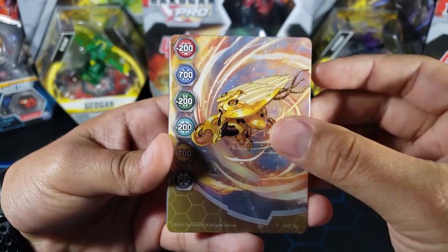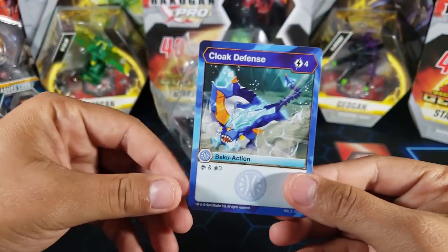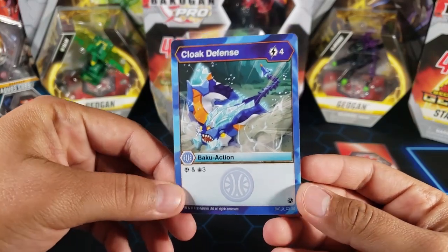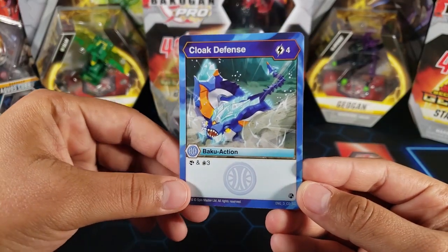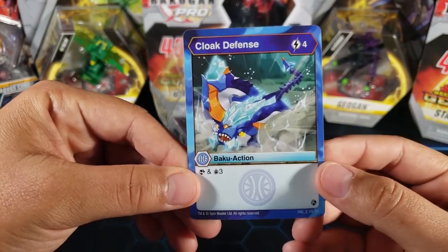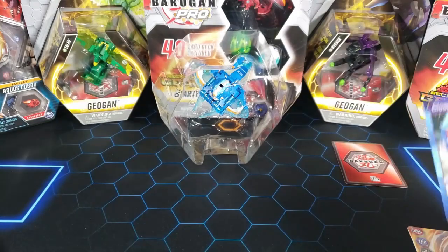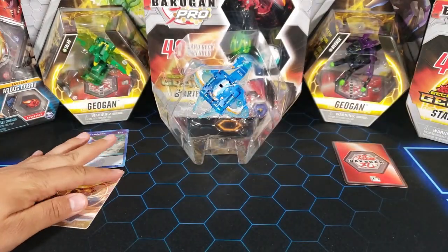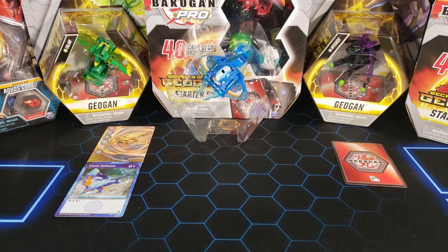Here's the Pyravian gate card. I'm pretty sure I have this one so this is not new. It has Cloak Defense — for energy you get to scan and draw three. And we got this action card in here with Stingzer right there on it — really cool art. I just like that Geogun, it just looks so cool to me.